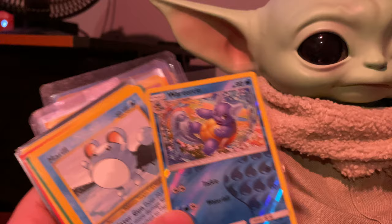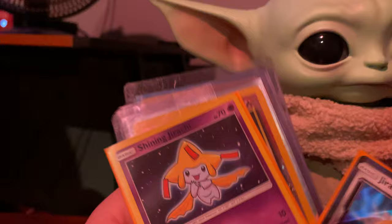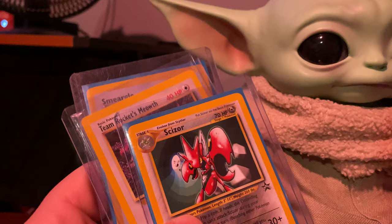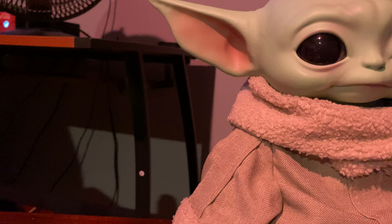Deoxys energy, Double Colorless Energy, or Scramble Energy rather. Wartortle reverse, Marowak promo, Jigglypuff promo, Pidgeot from Generations. Shining Ho-Oh, Suicune prism, Shining Jirachi, Entei promo, Flying Pikachu promo — sorry, secret rare — Caesar promo, Team Rocket's Mewtwo health promo. Smeargle promo — I actually caught a Smeargle today in Pokemon Go, one of my friends told me about it and got in there and caught him, so shout out to you, person who told me about that.